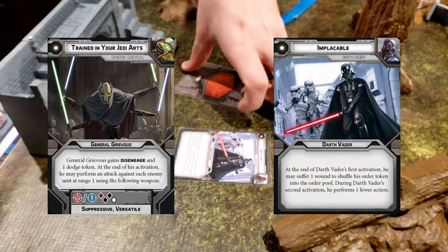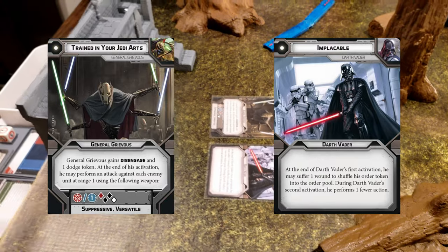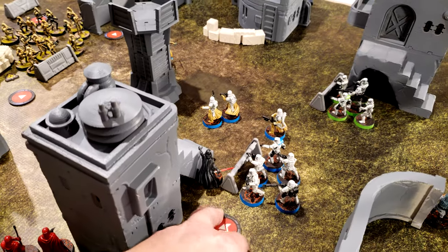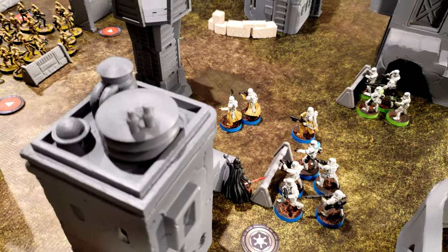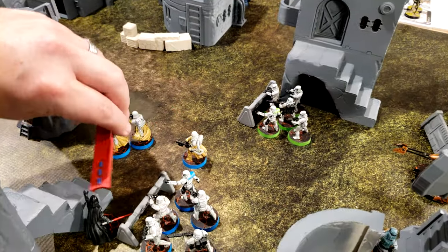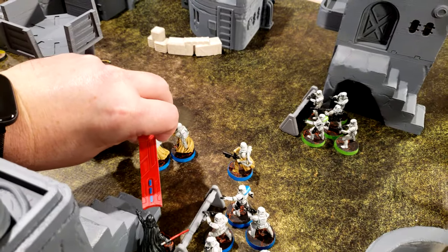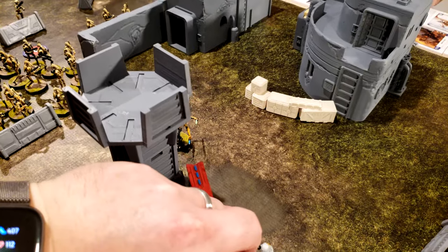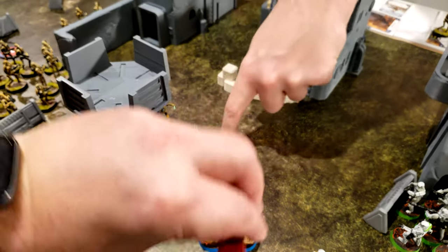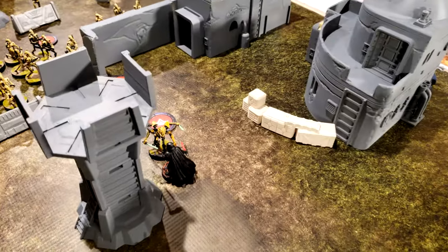Turn three — one pip Implacable versus one pip Trained in Your Jedi Arts. Vader goes first, tapping Burst of Speed and taking at least one move, using Force Reflexes. He gets close enough — two moves to get base-to-base — and slices Grievous. Impact three and pierce three — five hits total. Grievous uses his dodge token from his card, reducing hits to four.